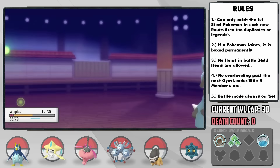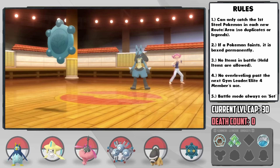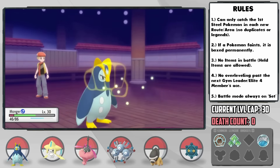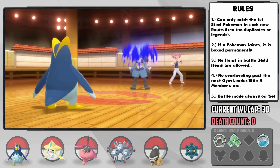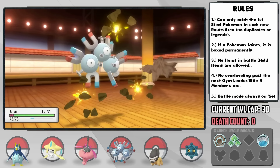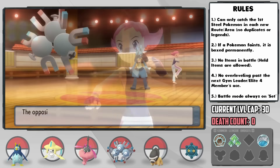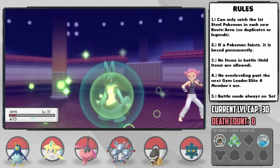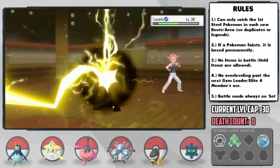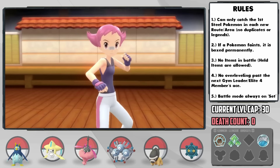I immediately switch into Whiplash, who gets hit below half but our berry brings us up above so we can take another on 15 HP and get Reflect up. With that up, I can switch back into Monger and get two Charms off to lower its attack with just 11 HP left, then switch into Jarvis to hit her with Thunderbolts — even though she healed up a couple times — and we lived one final Drain Punch on 4 HP before being able to KO. Our entire team was destroyed to low health from that, but we made it through deathless.